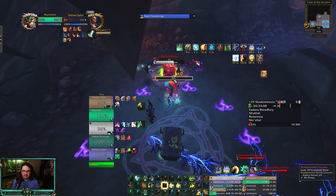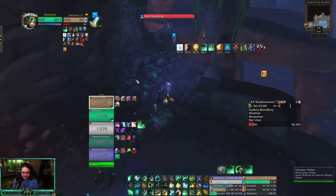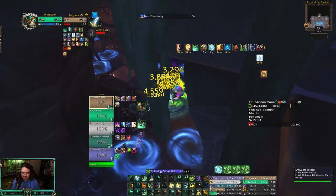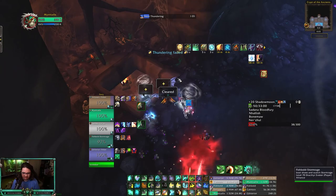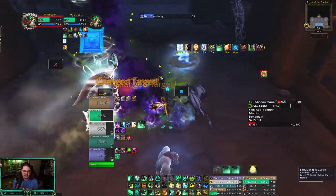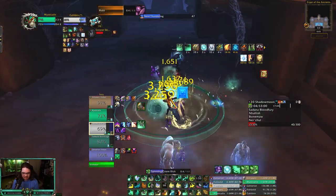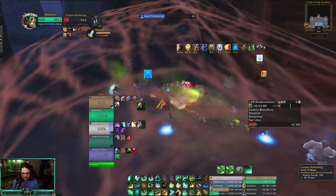Raging, just gonna kill things ASAP. Fortified isn't too bad in this place either — the only hard pull in this whole place is the two void things before the final boss. People lust on it, some don't — doesn't really matter as long as you can kill it. For bigger pulls of two or three or more, I normally just spin. You do a ton of healing with your Feyline Stomp.